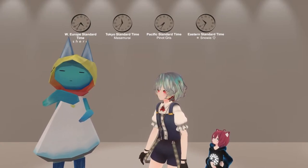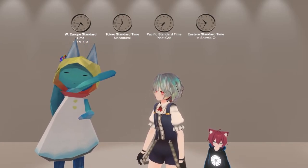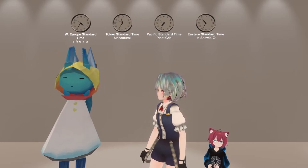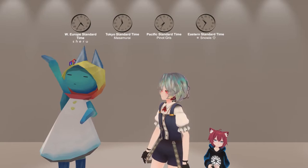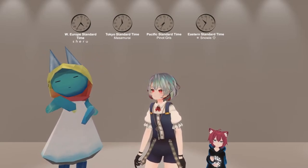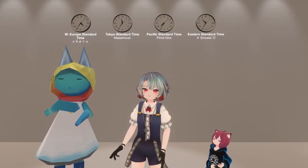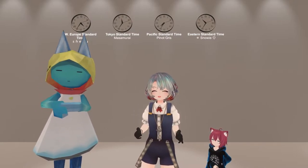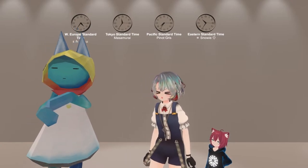Each clock represents one of us. The one on the right is Snowy, the second is Pino, the third one is Pino Samurai, and the last one is my clock. If you don't want to be known for where you're from, it might be a good idea not to visit this world. This is one way to show the distance and time between us.